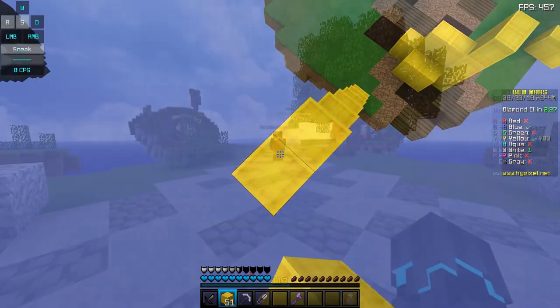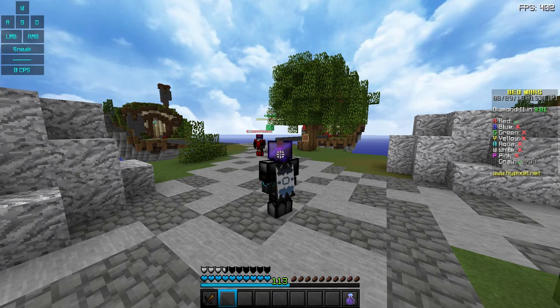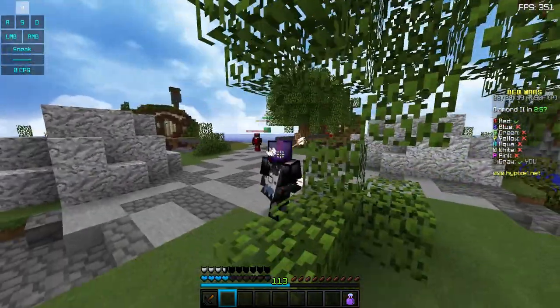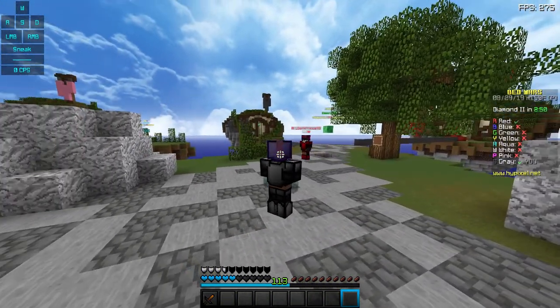One of my favorite miscellaneous fixes: you know when you've been shot with a bow and arrows are still sticking out of you? The worst thing is being in a bow fight, drinking an invisibility potion, and the arrows are still visible so enemies can clearly see you. This has been fixed — now when you drink an invisibility potion, the arrows are removed from your player.